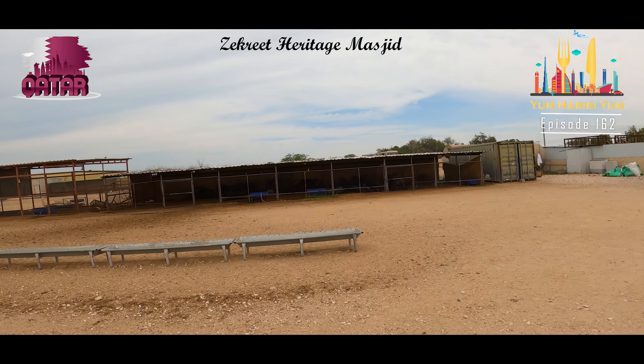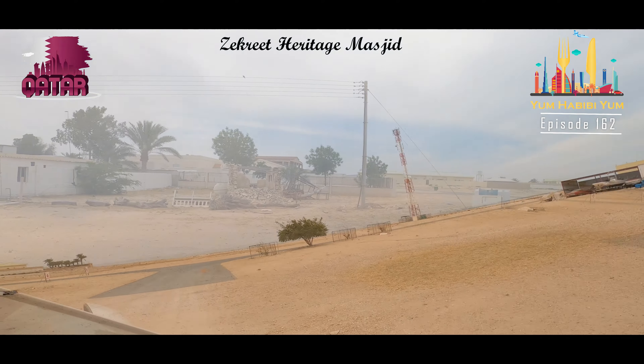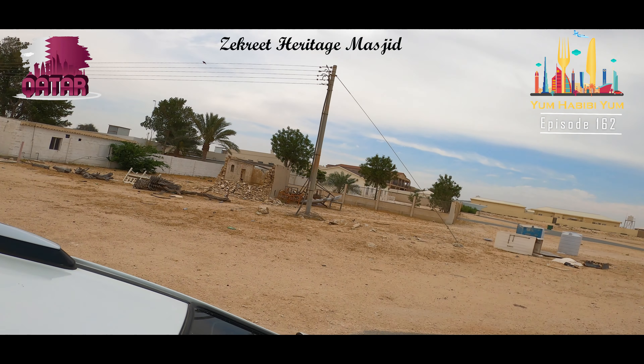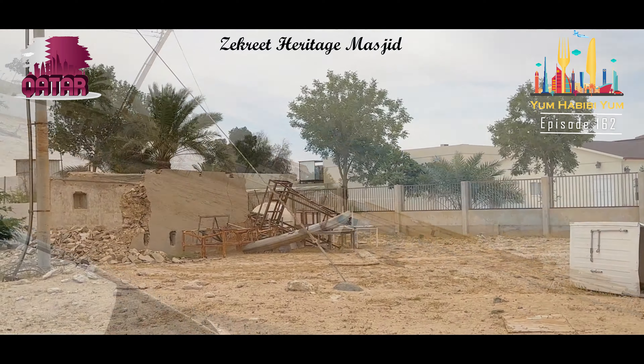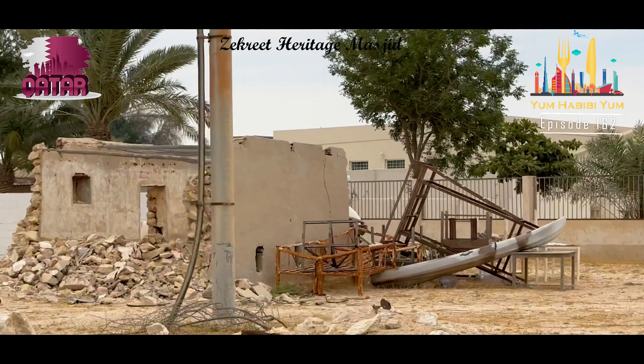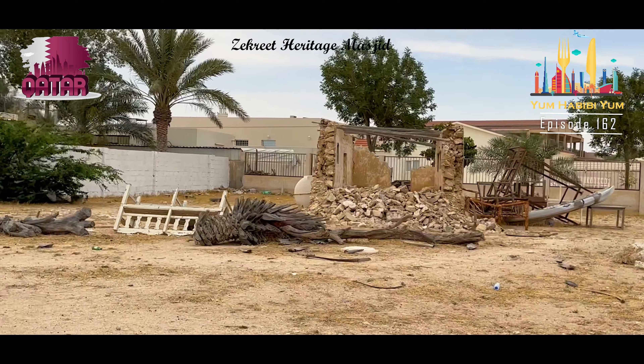Guys, we are going to talk about the secret heritage masjid in the city of Kattari. The Palli Anang is locked in the city, not for any other people. We have to get to the city of Masjid.